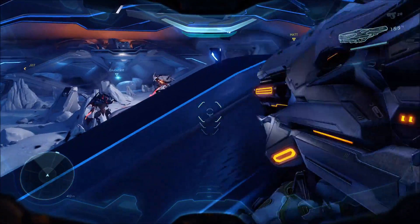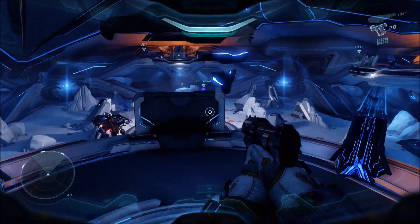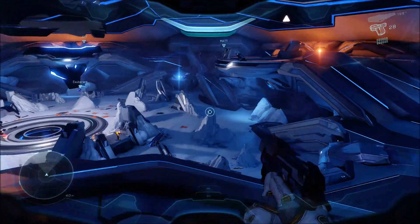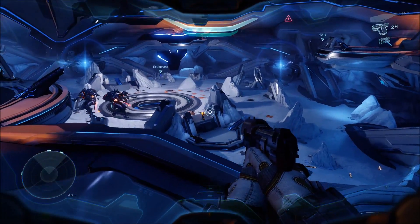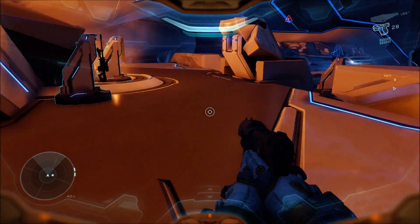This is kind of similar to that other easter egg on the first mission where you also get to fight giant Knights with the Prophet's Bane — you get to shoot knives into the ground that set them on fire. It's pretty similar to that but a little different this time, and you'll see why pretty soon.